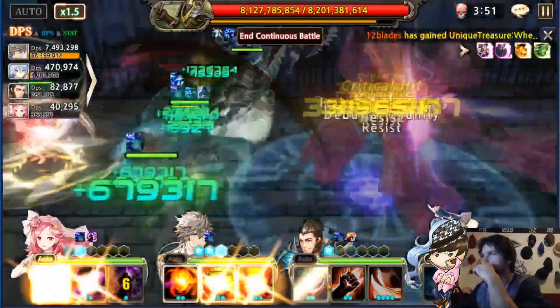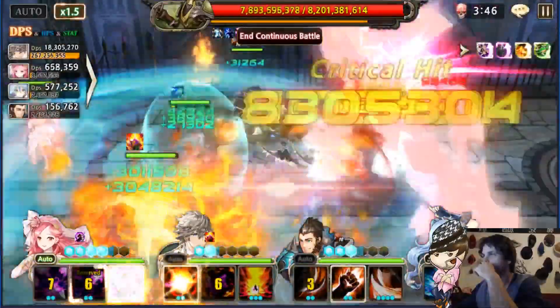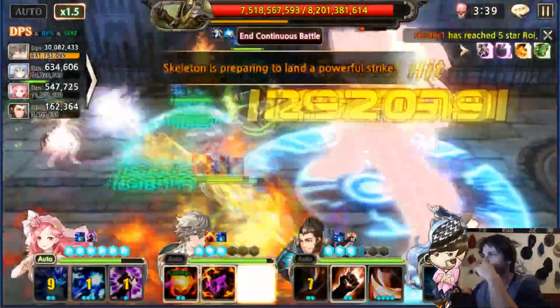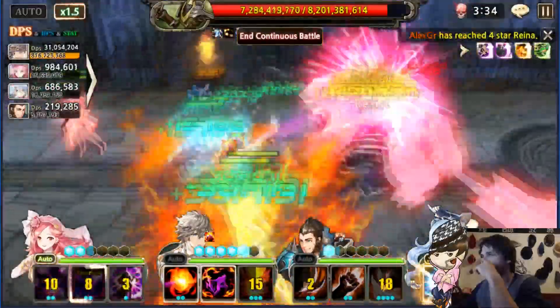I picked Yuno, Chase, Gao, and Sonja because of their stuns. Gao and Sonja in terms of stunning are amazing, with Shock on Sonja amplifying all sorts of stuns within my whole team. I actually don't need a May, which leads me to picking Yuno.